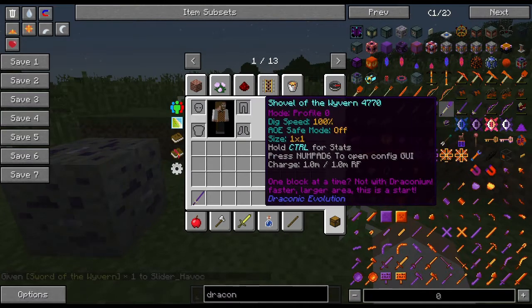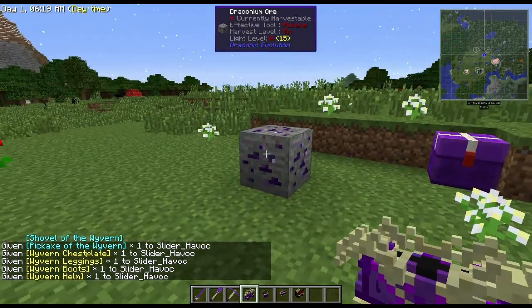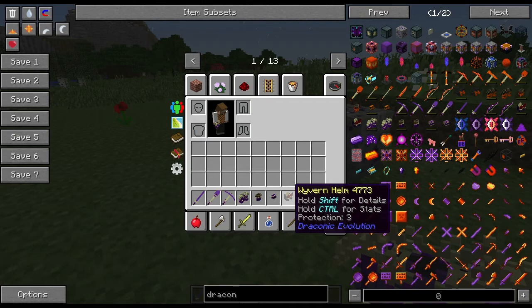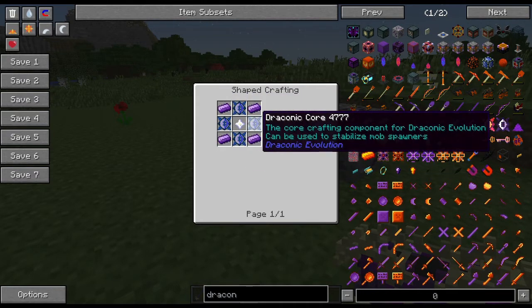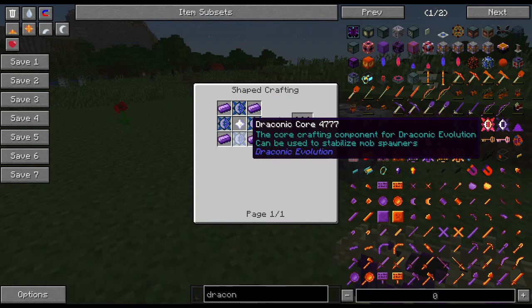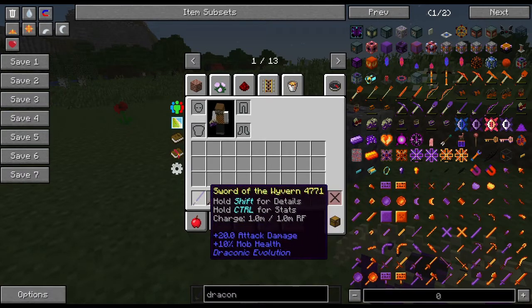With draconic ingots the first things you want are the tools, weapons, and armor. Let me specify: this is not early-game. Just to get to the Wyvern level of tools, weapons, and armor it's pretty mid-game. The recipes are simple — you wrap the diamond equivalent with six draconium ingots, a Wyvern core, and a Wyvern energy core. The Wyvern core requires four draconic cores each made of four gold, four draconic ingots, and one diamond. So for all seven items you need seven nether stars and 28 diamonds, not including the base tools.